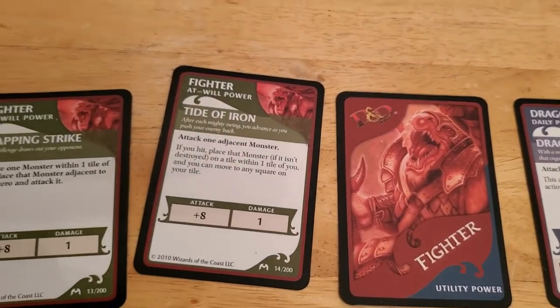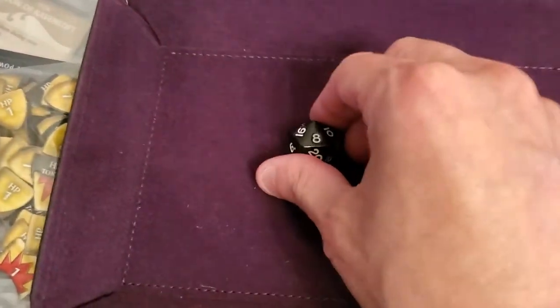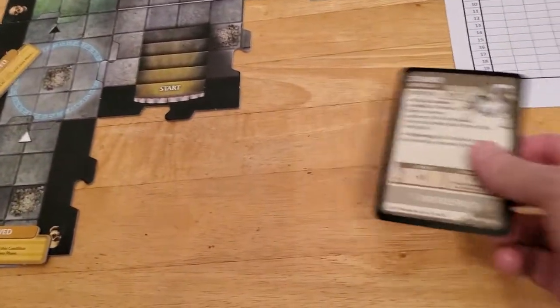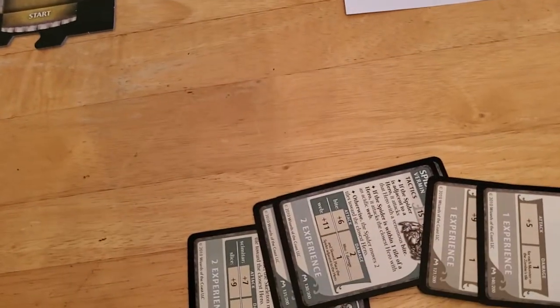We're going to use Tide of Iron, so he's going to attack the zombie with a plus eight attack. We just need to get a three or more. And we got an eight — that's more than enough to take out the zombie. So the zombie goes down. We place the zombie off the table.